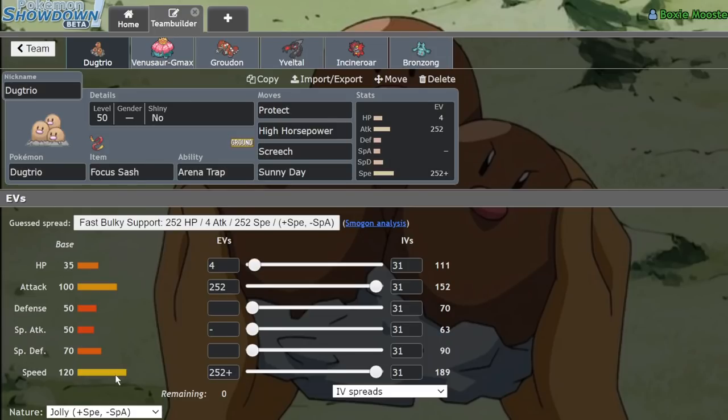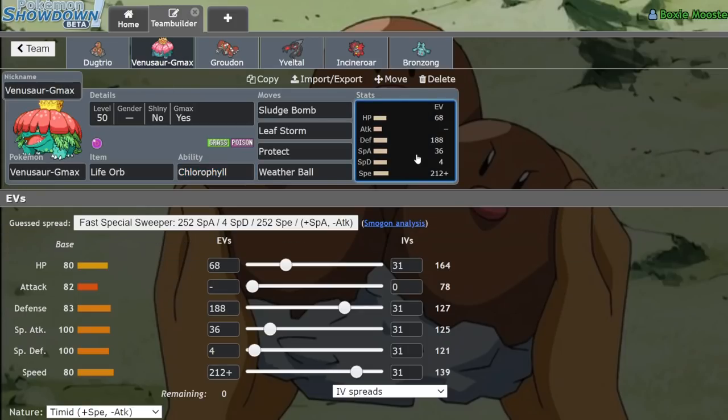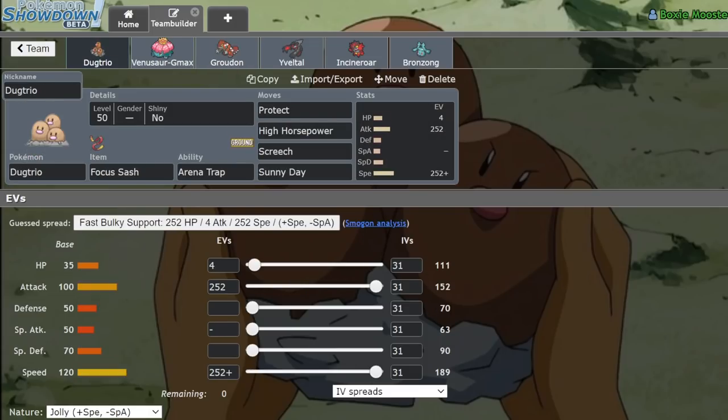Dugtrio is of course running that focus sash set — it's got 120 Speed so it can outspeed things like the Genies, and that's pretty much the speed tier that matters most. There's literally no point reducing speed to hit 180 just to outspeed the Genies and put the rest in HP, since this thing's absolutely garbage defenses mean it mainly just stalls out a couple of turns. For Venusaur, we run a bulky G-Max set that outspeeds Regieleki in the sun and can take a Behemoth Blade from Zacian — about 60% of the time surviving easily.